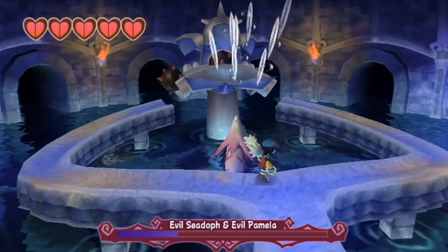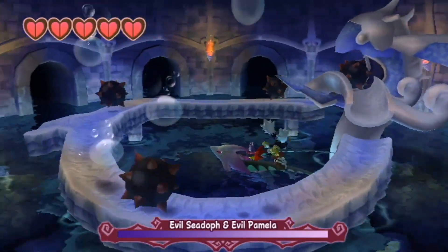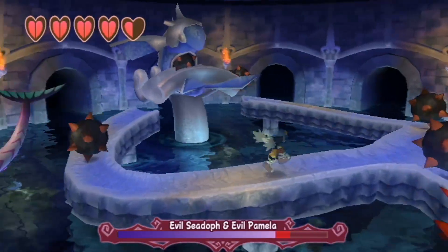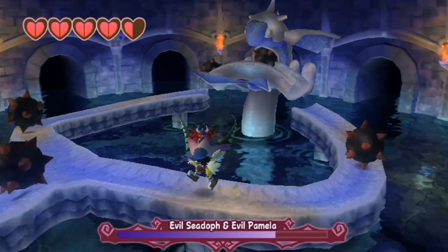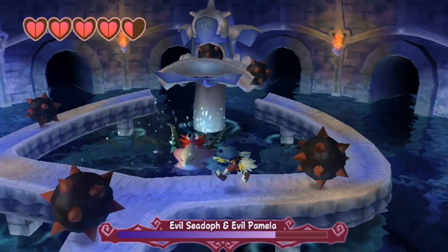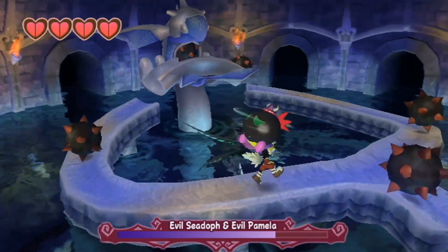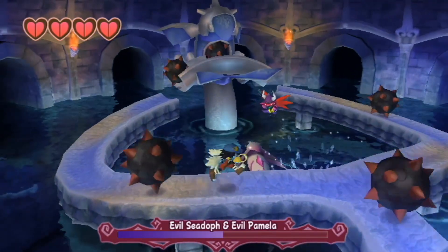So we're going to be facing Evil Seed Off and Evil Pamela. Apparently this fight was nerfed substantially in the Wii version — in the PS1 version there are actually bottomless pits here where you actually get hit. Every so often, Evil Seed Off is going to jump on one of these spiked balls as you go near him — you kind of jump over him and grab him, and watch out for Evil Pamela to actually charge in at you. This battle is a lot easier because there aren't any bottomless pits, and you only have 10 health versus just 3, so therefore it's a lot easier. You still only need to hit him 4 times, but even still — completely nerfed.